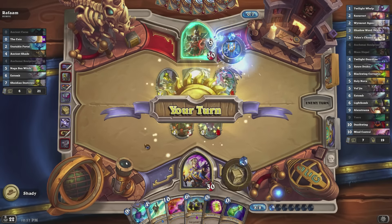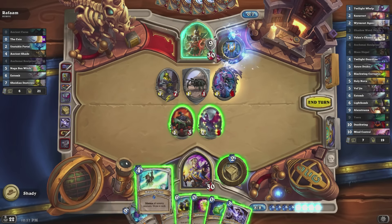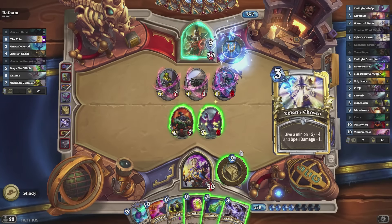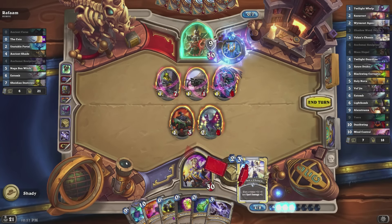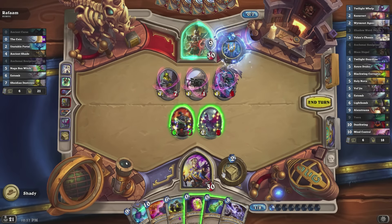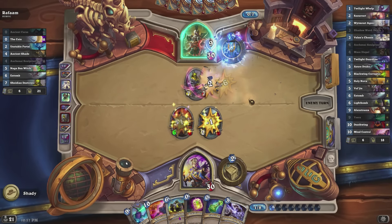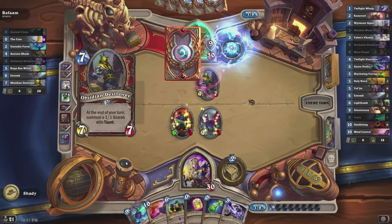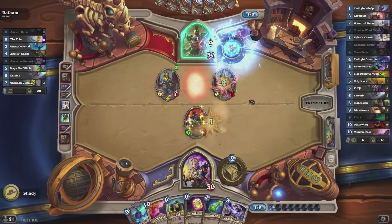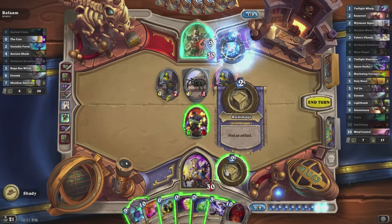He gets Deathrattles triggered twice which isn't that important. The overall game plan here is to use Shadow Word Death and your hero power to deal with the 10/10s he summons. Then with your other mana and cards you're going to gain a lot of value and slowly — very very slowly — kill him.